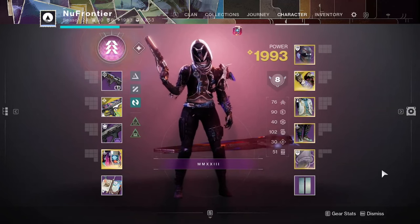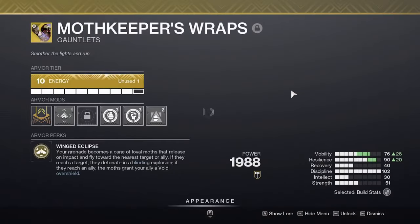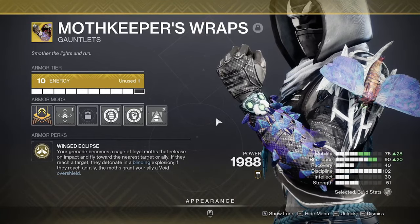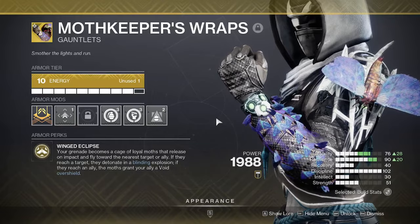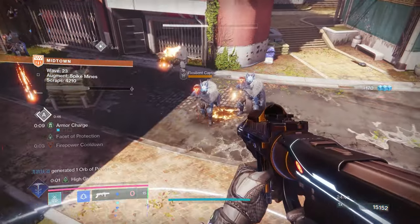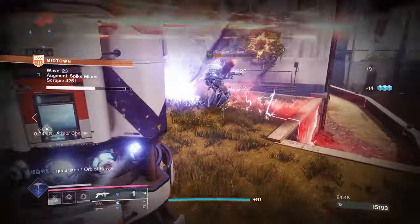Before we jump into the nitty-gritty details, we need to look at the blueprint — how did it all begin? Everything starts with the Moth Keepers Wraps, my favorite exotic in the game. The armor perk, Winged Eclipse, states that your grenade becomes a cage of loyal moths that release on impact and fly toward the nearest target or ally. If they reach a target, they detonate in a blinding explosion; if they reach an ally, the moths grant a void overshield.